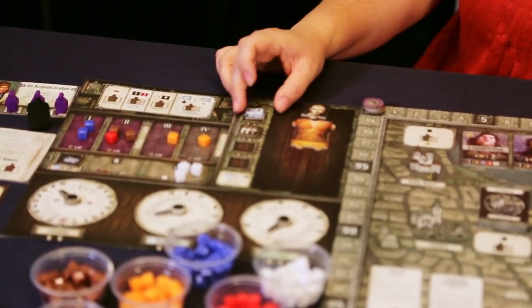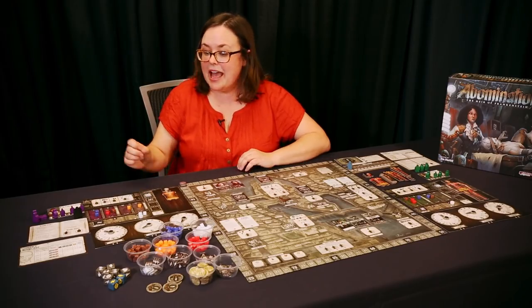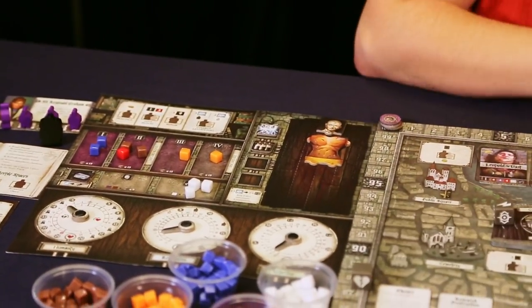During the lab phase, you will retreat back to the lab to create your monster and try to shock it to life. You will need a charged Leyden jar in order to do this, and then you will roll the shock dice in order to bring them to life.